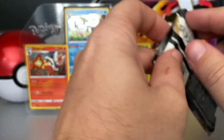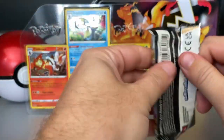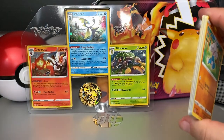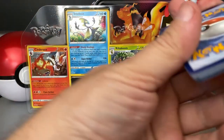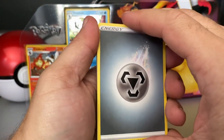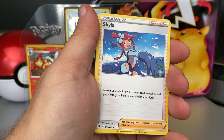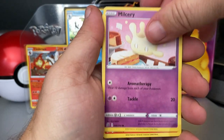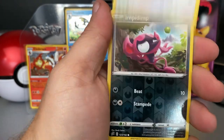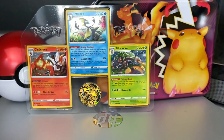Now we have the Rebel Clash pokeball pack — going to be a pain to get open. Got that open — boom. Interestingly, there's no code card inside this one, which is unusual. We get a Synergy Scarf and a few more cards. That's what you get inside the pokeball packs: three cards and that nice little Inteleon coin. The last card is just a regular Electivire — not bad.